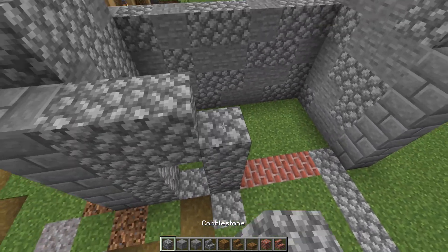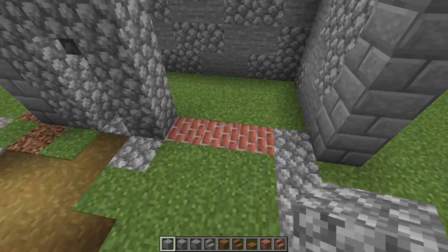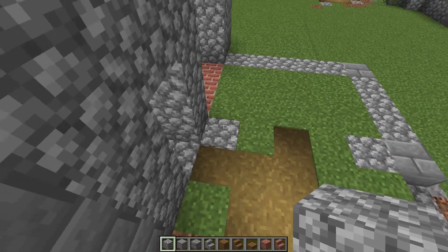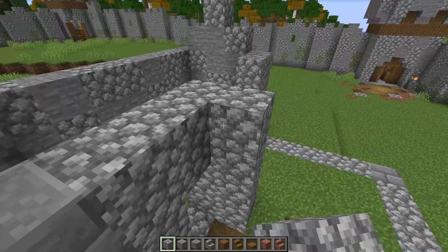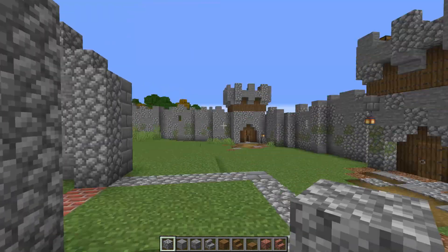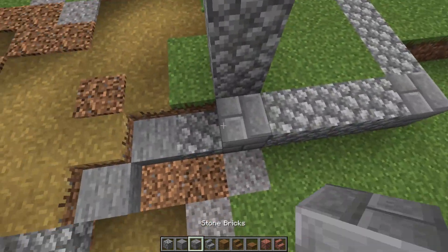Go down one and put an upside-down cobble stair right here, then go up one, two, three, and four — that'll be our door to get in. Give it a three-spacer right here where we're going to put our forge. Go one, two, three, and four, and leave that open on this side. Go an extra one, two, three, and four — there's going to be a nice archway to get in right here.